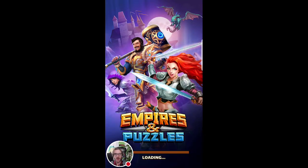Yo guys, what is up, that dad here, and I have another awesome episode of Empires and Puzzles coming to you. Today we have a four-star Titan that has come along, so hopefully our alliance can take it out because there would be some awesome rewards.